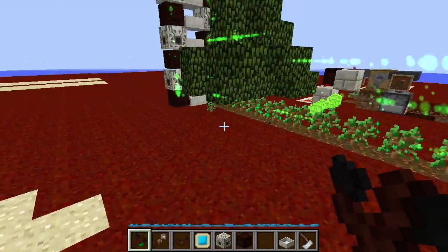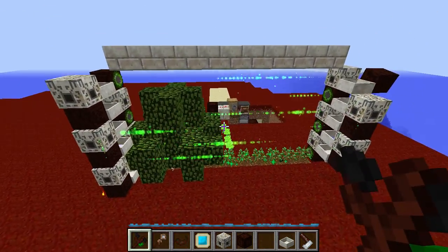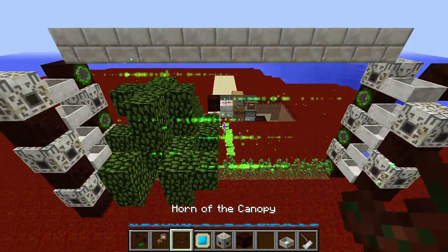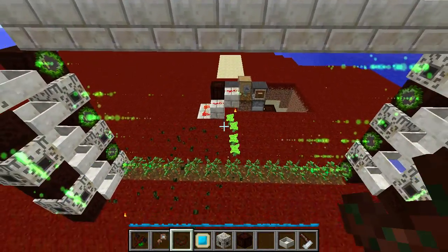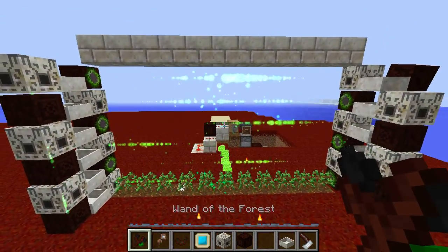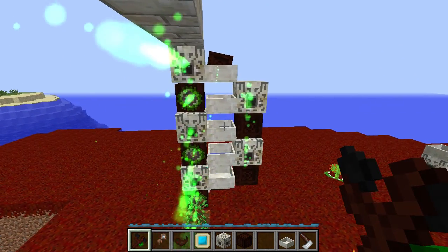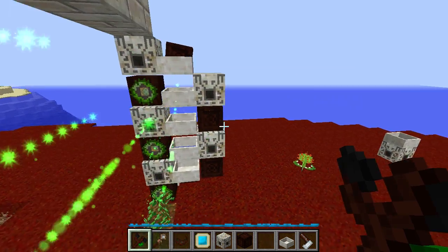I've also got a mana pool here, which I just wanted to explain — that mana spreader is just for that pool. Let me pan out a little bit so you can see the overall design. I'll pause here for a moment so if you want to pause the video and take a closer look, it's easy to understand. That's how it works. Now let's get a side shot.